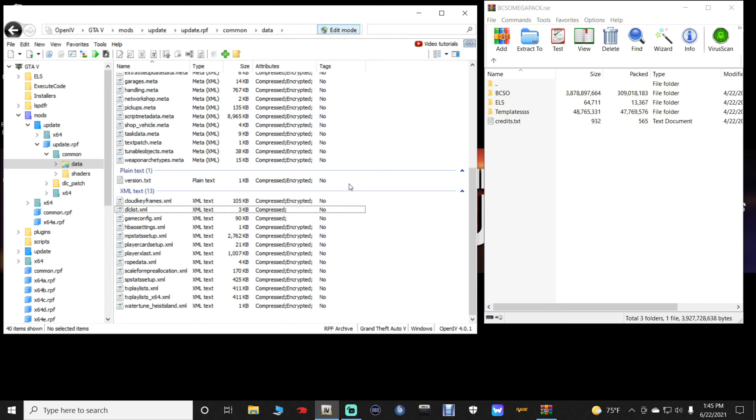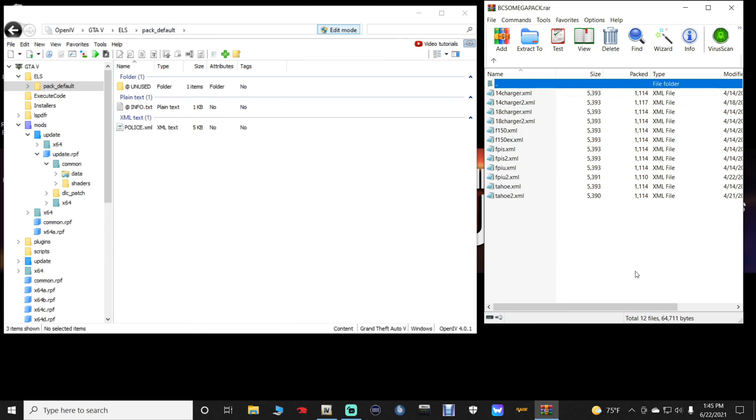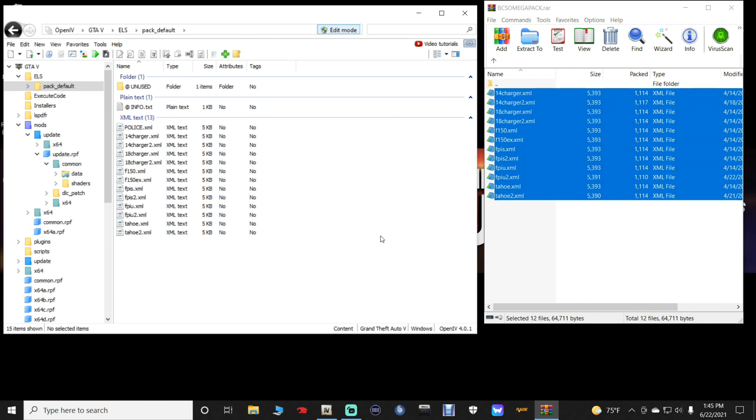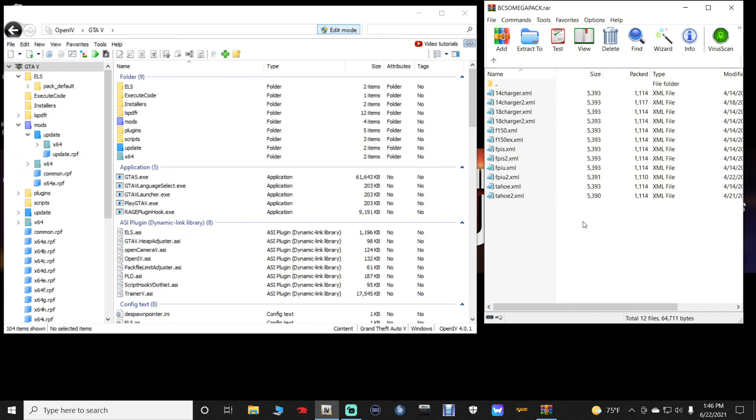In OpenIV, go to the side column and navigate to ELS > pack_default. If you do not have ELS installed, I will link a video showing you how to install it. Now go over to your WinRAR and open up the ELS file from the BCSO pack. Highlight every single file in there, then drag and drop them all into OpenIV's ELS pack_default folder. That's it for that part.